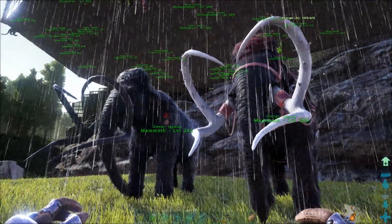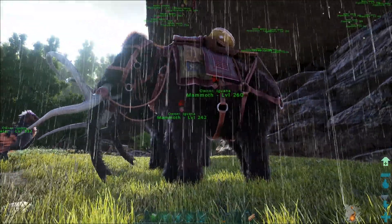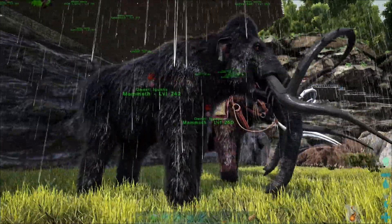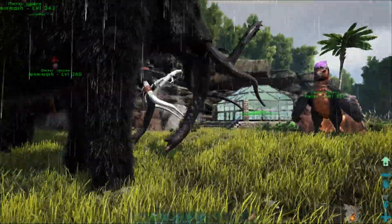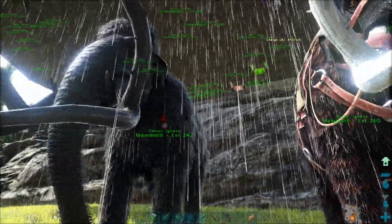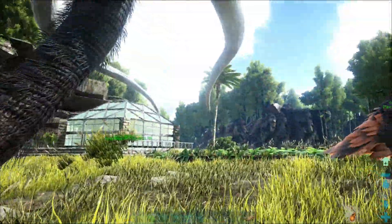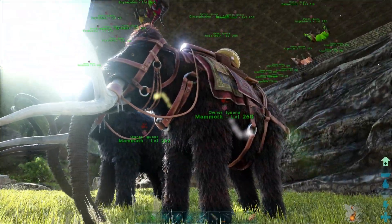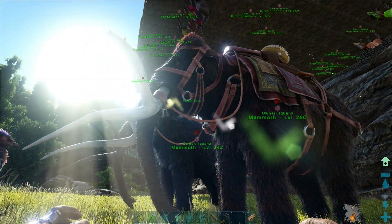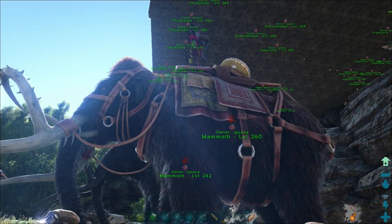We're back and currently breeding the two mammoths. Sorry for the rain — it happens sometimes. Taking a closer look: they look absolutely incredible. The TLC pass is really nice, especially the dark black mammoth. You can see the circle patterns on the back and two different colors of fur mixed in. The saddles look amazing — the blankets, the way the drum looks, the patterns. I hope they do a TLC pass on just saddles at some point.